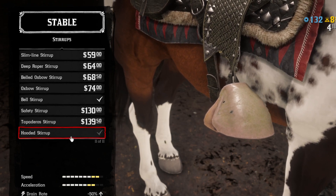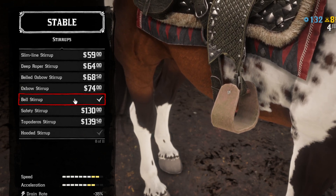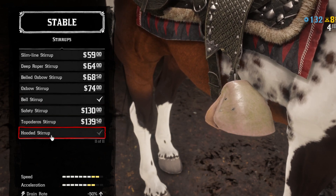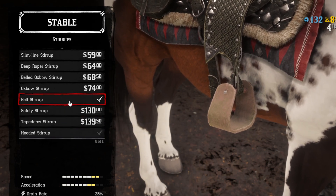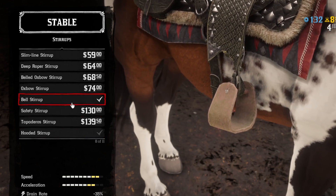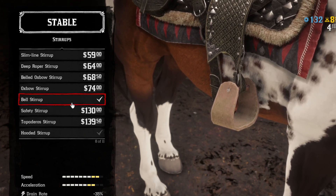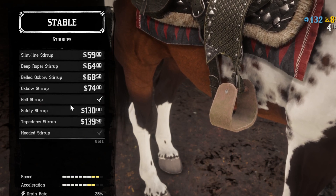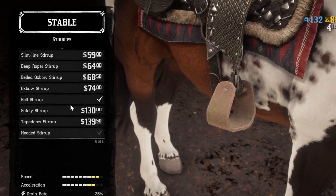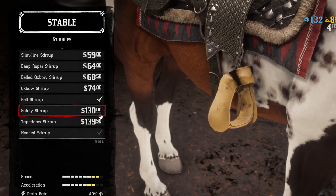What you want is the bell stirrups, because they still have plus two to speed and acceleration just like the hooded ones, but the stamina drain rate is only minus 35 percent. Minus 35 plus minus 50 from the saddle brings you to exactly minus 100 percent, and that's why your stamina never goes down — the drain rate is perfectly minus 100.